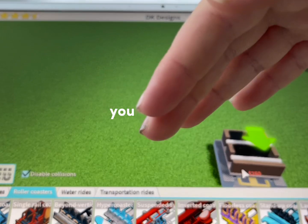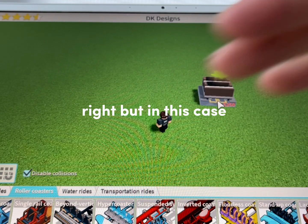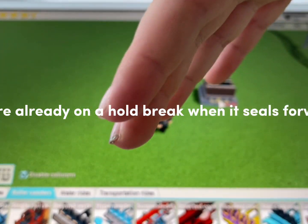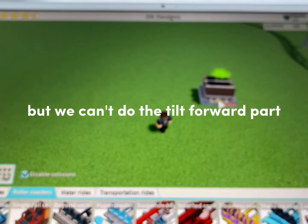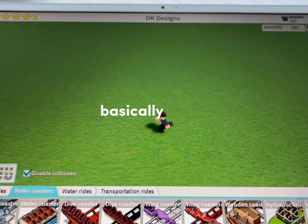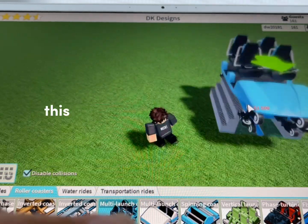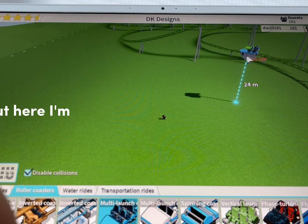In this case, a tilt track goes like that — you're already on a hold brake when it tilts forward, so it drops you. We can't do the tilt forward part, but we can replicate what it's gonna feel like. For this I'm going to be using the multi-launch coaster because this coaster actually does have hold brakes.